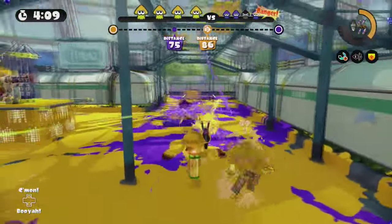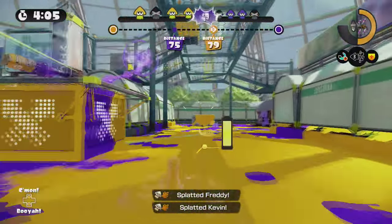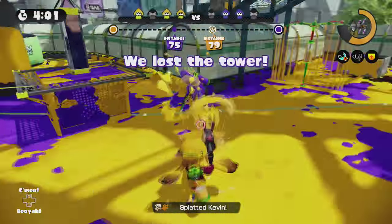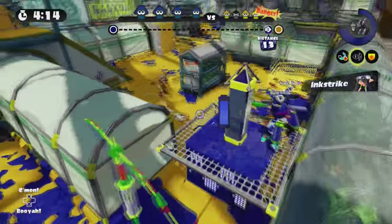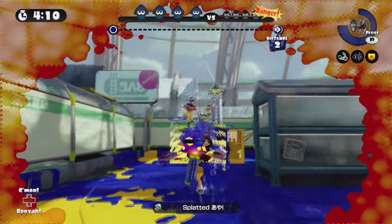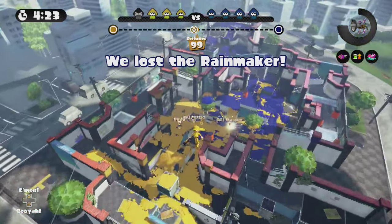The squid count should be the factor in whether you push or pull back. If it's a 3-1, for example, and your team has map control, then it's the perfect time to get some distance with the tower. And if you manage to take out the entire enemy team, then you've successfully pulled off a wipe — that's a free uncontested push with the tower or Rainmaker. Lastly, on communication, you should always communicate if you plan on super jumping to a teammate.